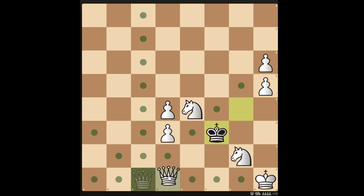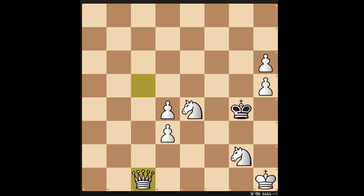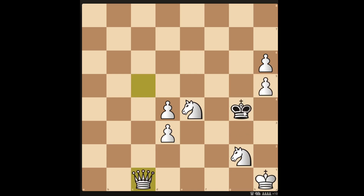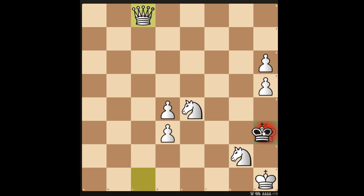To get the checkmate in 2 for white, what you need to do is move the queen to c1. If the king moves to f3, you can then move the queen to d1 to checkmate in 2. If the king moves to f5, you can move the queen to c8 to checkmate in 2. If the king takes the pawn on h5, you can move the queen to g5 to checkmate in 2. And if the king moves to h3, you can again move the queen up to c8 to checkmate in 2. Okay, that's it for this video — please like and subscribe, it will really help out the channel, and I'll see you again soon.